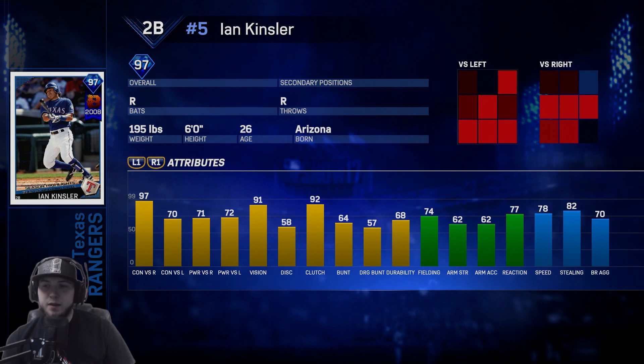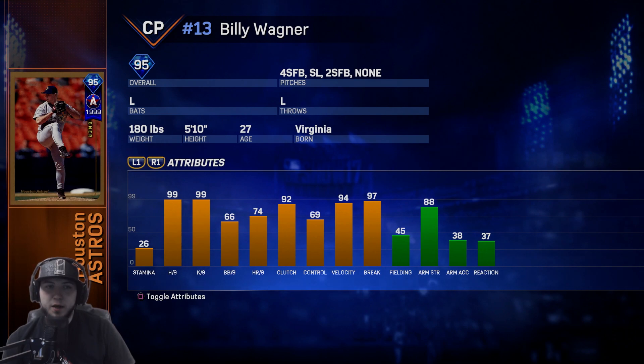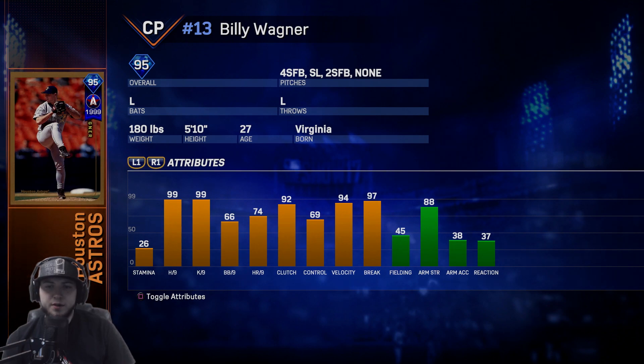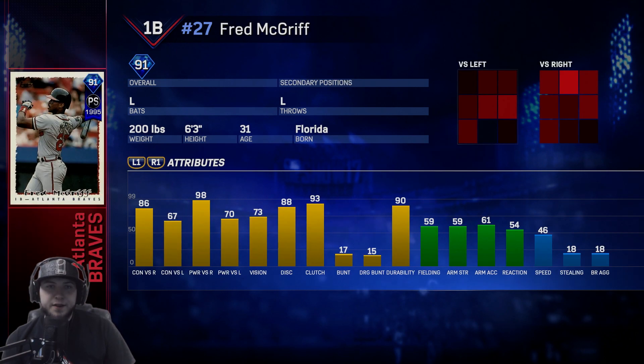The Rangers' epic is Ian Kinsler — 91 vision, can hit righties well with 97 contact and 71 power. Versus lefties he's average with 70 contact and 72 power. Fielding's only at 74, reaction at 77. He is a second baseman and his speed is at 78 which is pretty good. Billy Wagner is one of the best closers in the game — he's back. He does not have a changeup this year. He has a four-seam, slider, and two-seam, similar to Glen Perkins. 94 velocity, really good, 92 clutch, 99 hits per nine and K's per nine.